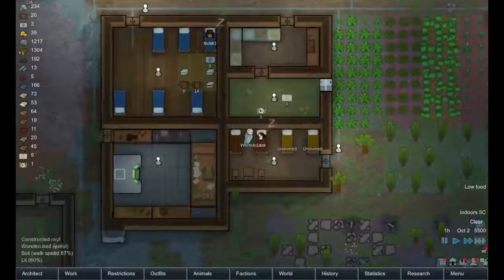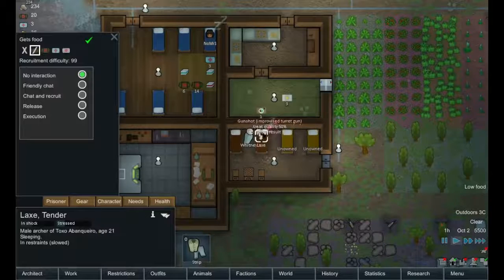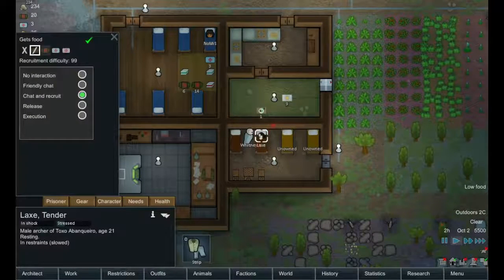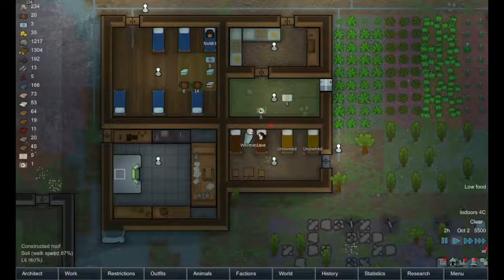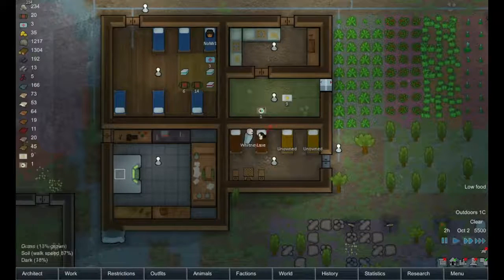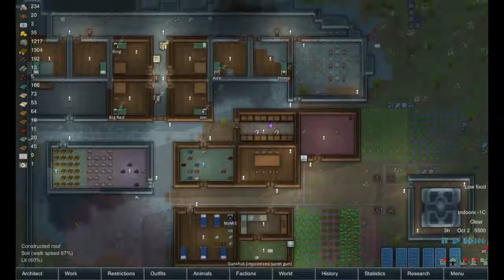Alright, let's take a look at this prisoner. 99 difficulty — we'll try. I don't want to give him actual medicine — how about herbal medicine or worse? Get him all patched up. He took quite a few wounds there — shot off his right index finger. He should pull through. Probably won't be able to recruit him — we'll most likely end up selling him.